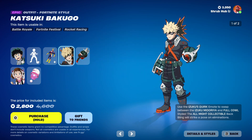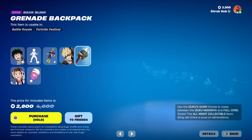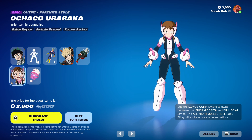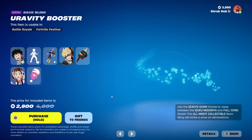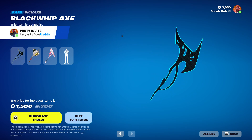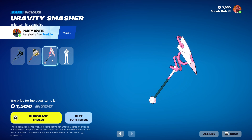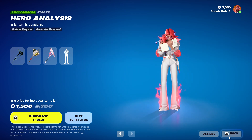Then we have the Katsuki Bakugo skin — he has the hero style and comes with the donated backpack. Then we have the Ochaco Uraraka skin — she's from chapter four and has the Uravity booster backbling. Then we have the Class 1A bundle items: the Blackwood Axe from chapter four, the Cluster Buster from chapter four, the Gravity Smasher from chapter four, and finally the Hero Analyze emote from chapter four.